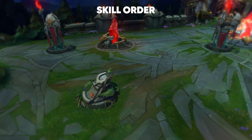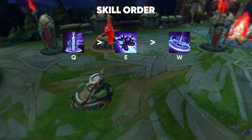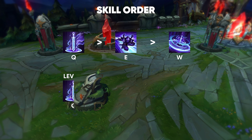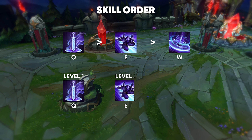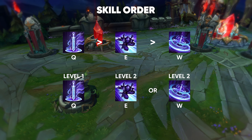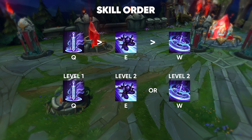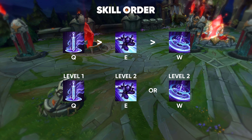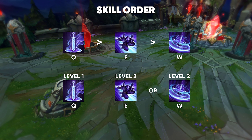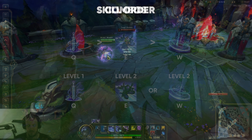Shen's skill order is pretty consistent. You always want to max Q over E over W. You skill Q at level 1, unless you're team fighting level 1 where you want to get a kill — then you can skill E. After that, you skill W or E depending on whether you're against melee or ranged champions. E is for ranged and W is for melee, because against melee champions you can use W and they can't auto attack you anymore, which is very good for trading. You can also skill E against melee early if you're expecting a gank or expecting to get ganked.